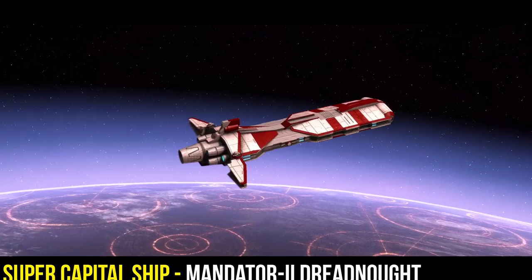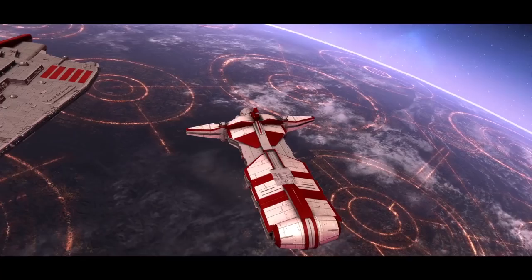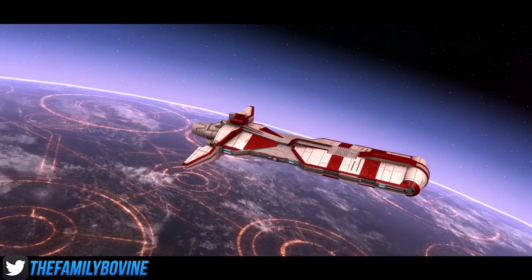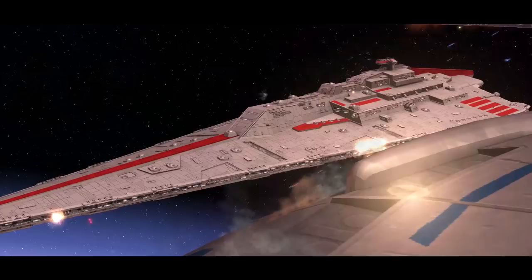Moving on to our honorable mentions — the Pelter-class Support Ship is a definite must in galactic conquest and skirmish mode. This ship isn't available until a little bit later on in the game; you must be tech level four in skirmish mode to build it. Mix one or two of these with your CR90s, because not only can it take out enemy fighters, but it can also heal hardpoints on much larger ships, so weaving them in between your capital ships or heavy frigates is an absolute must. Its active ability to deploy interdiction mines is also very useful, generating a gravity well that prevents enemies from escaping and prevents the enemy from spawning ships too close to your fleet.